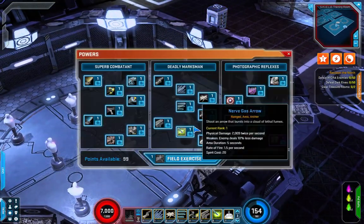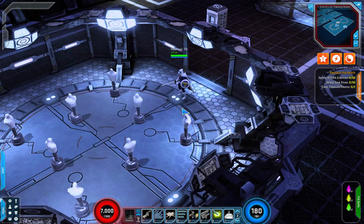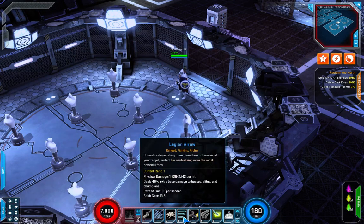A very familiar skill. Next up we've got Legion Arrow — unleash a devastating three-round burst of arrows at your target, perfect for neutralizing even the most powerful foes. It's going to do extra damage to bosses, champions, and elites.